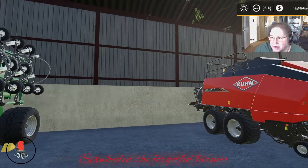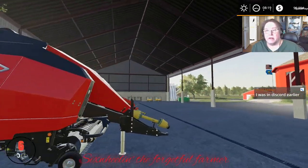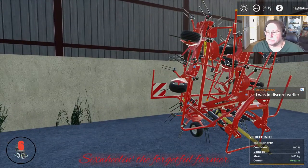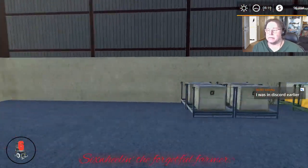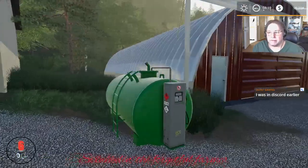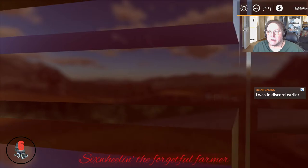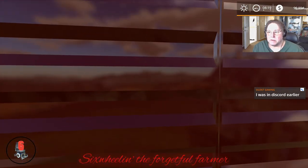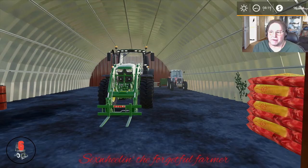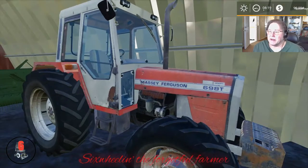Lots of things you can plant, so that'll be fun. It comes with the Koon square baler, which is pretty good — doesn't have that New Holland round baler, but that's not too shabby. Here it gives you a rake, a tedder, some seeds and fertilizer, a fuel tank. And here we've got some decorative items including a Massey tractor — just decorative, a 698T.